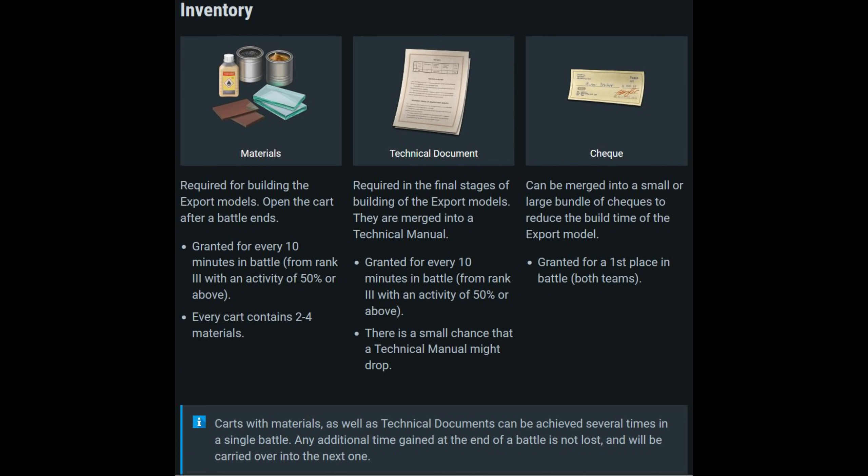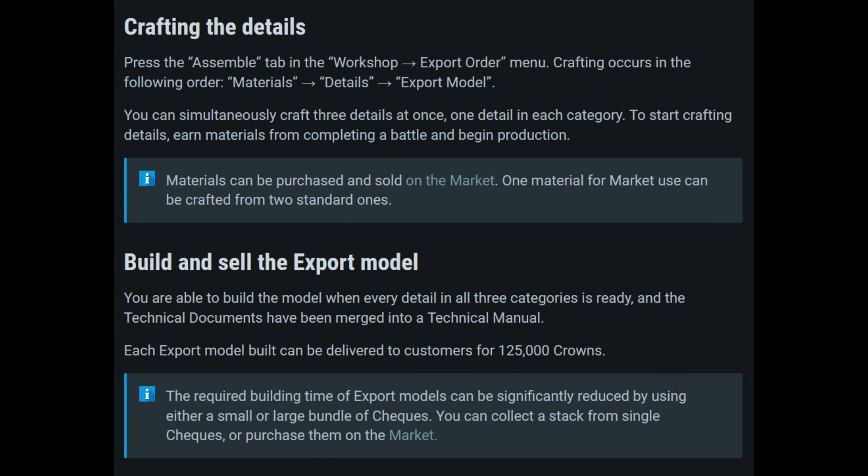I strongly recommend watching that Gaijin video linked below — it's extremely concise on how the crafting event works. Basically, you gather materials through several build stages, combine them with technical manuals, and get your export order. Once you sell an export order you receive 125,000 crowns. If you're going for the PT-16 or F5A, you must sell three export orders without buying anything else to reach 375,000 crowns.